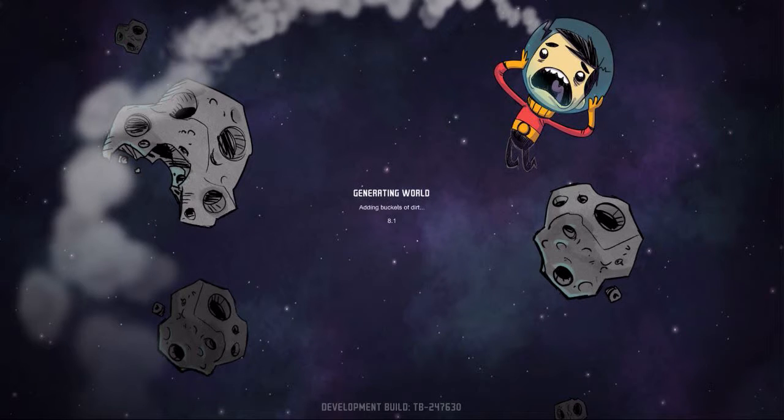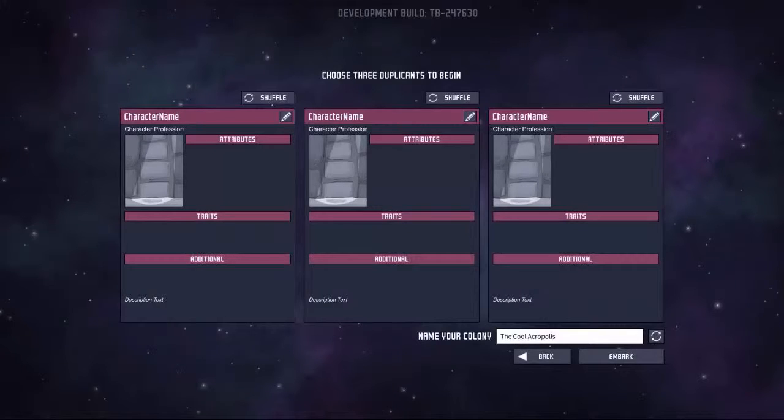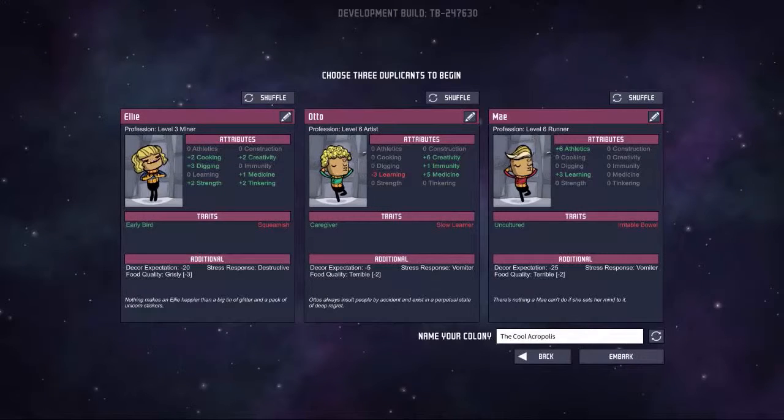I've seen like one YouTube video, maybe the first 10 minutes, just to see what the game looks like. It's basically survival — you're surviving on some planet with not a lot of resources. You start with three characters called duplicants. Each duplicant has traits; the green ones are good, the red ones are bad. One of them is a vomiter, destructive — she can destroy stuff. Each one has a proficiency and a level for it.